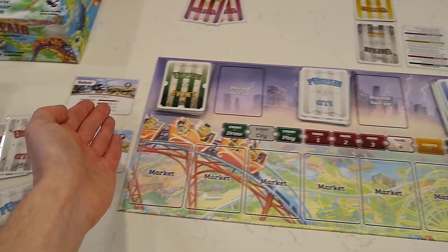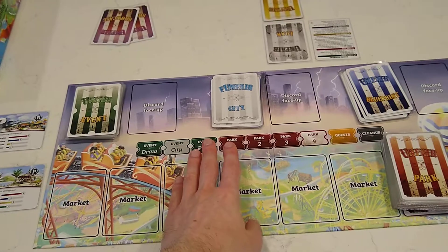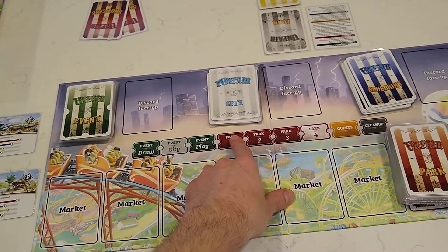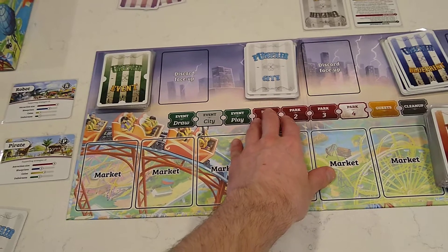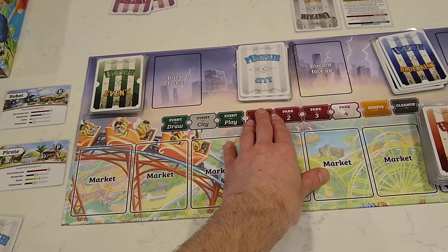Then you choose another deck for the next player. You place the cards in the same spots and shuffle them all together. You have to choose just four of the blue cards and four of the red cards in the city deck, placing the others aside face down. These indicate each round — when the cards are gone, the rounds are done and the game is over.